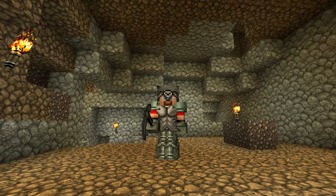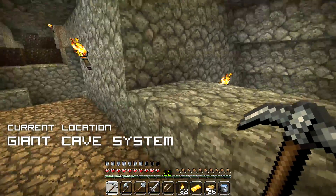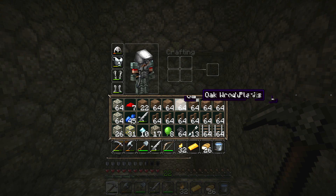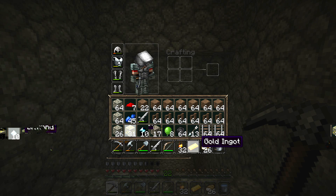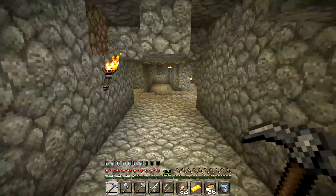So sit back and relax, CyberDiggityDogs — this is going to be an intense episode. I just want to show you how much jazz I managed to harvest out of that mine shaft. You can see a butt ton of oak wood planks, fences, rails, iron, golden ore and even a golden ingot, some slime balls, and a bunch of coal. We have got a lot of sweet loots that we can use to build the fort.